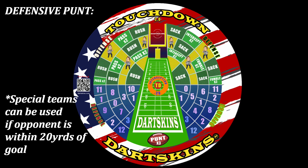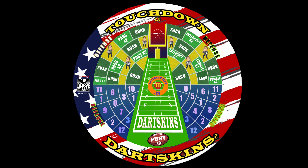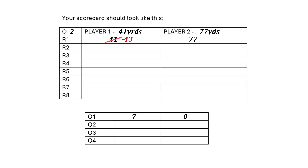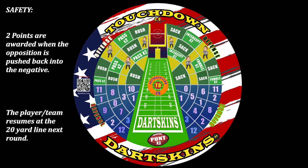If your opponent is within 20 yards of scoring a touchdown, you can try to push them back by aiming for the punt icon on defense. If a player or team is pushed back into negative yards due to a defensive play, two points will be awarded to the opposition. The player or team who was pushed back will then restart their next turn at the 20 yard line in the following round.